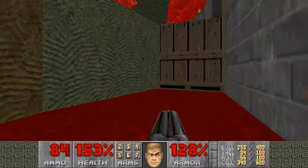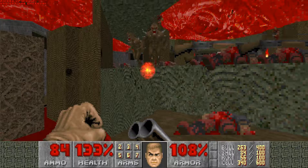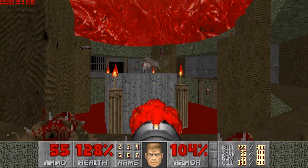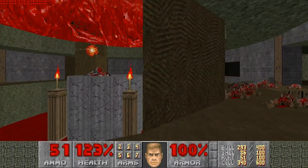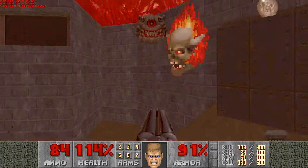This floor does quite a bit of damage — it's a 10-tick floor if you have blue armor. I'm pretty sure it's like a 20 damage floor if you don't have any. Another Pain Elemental — they like to hide behind these little alcoves.